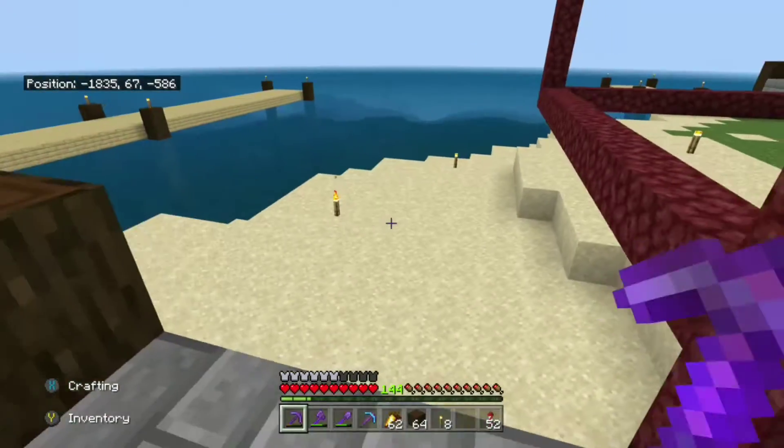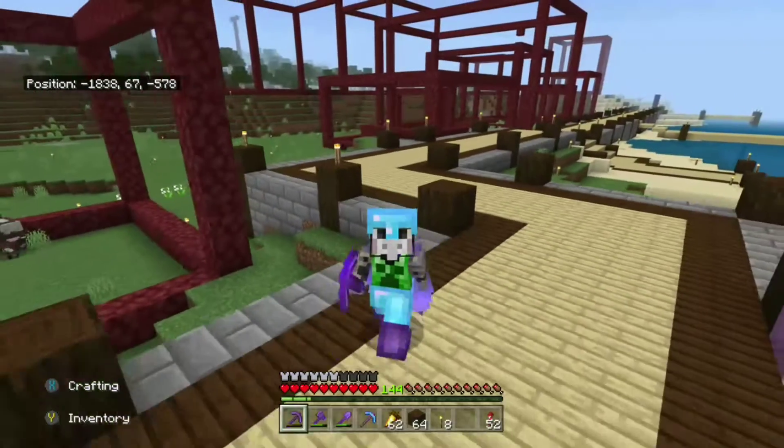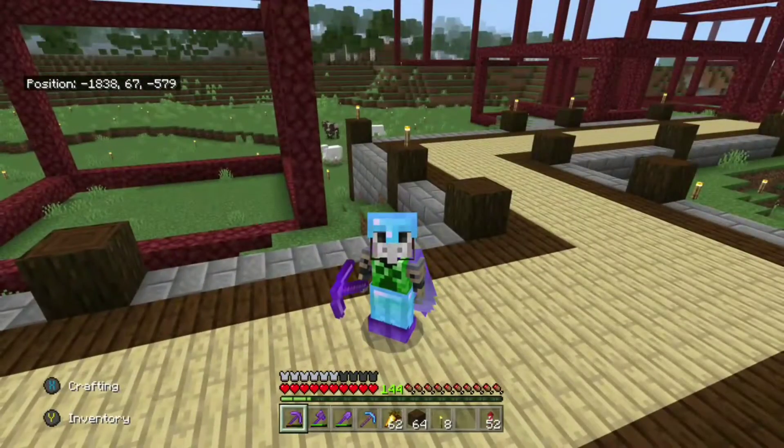Step one is to just mark out the area you're going to use. I just put a netherrack cube — did not measure it, did not plan it really, just put a random cube up. I'm going to show you how simple this is.